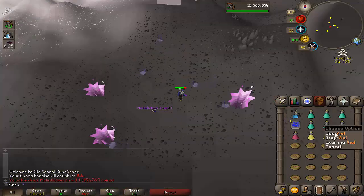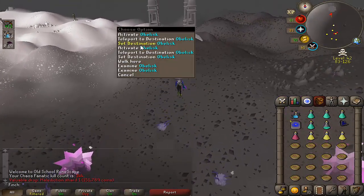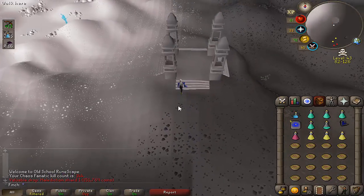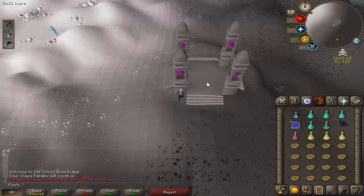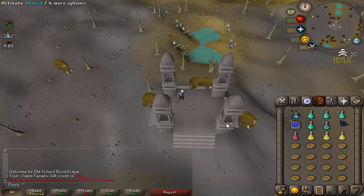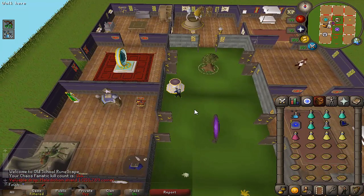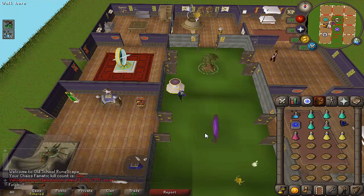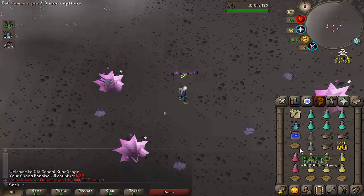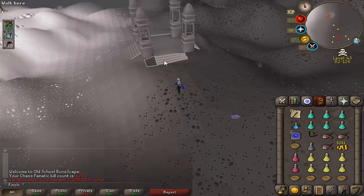That is the first shard - it's the Malediction Shard, so looking pretty likely now that I'll actually complete both the Malediction and Odium Ward. Definitely going to go and bank this. I've had one PK run into me so far - I sort of panicked a bit, but he tagged me just as the Chaos Fanatic died. Very luckily, once the Chaos Fanatic respawned I was able to get back on him and log off. It's still not particularly busy there in terms of PKs. 428 kills - that is the Odium Shard. So Scorpia is where I'll be heading next.